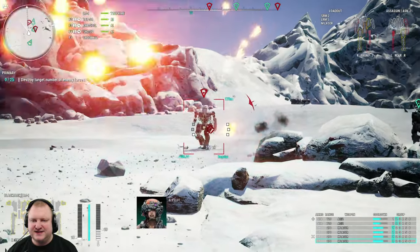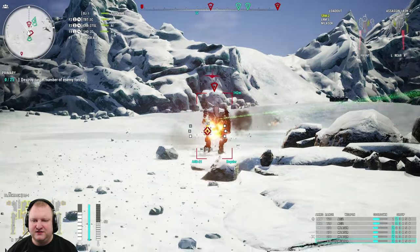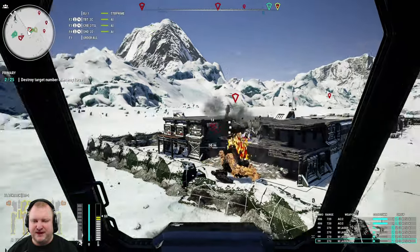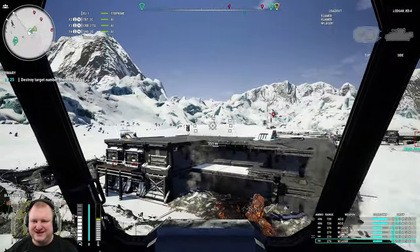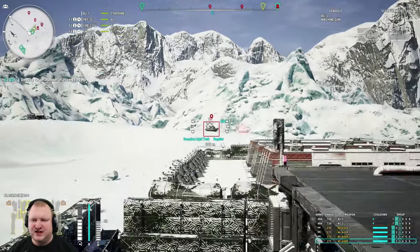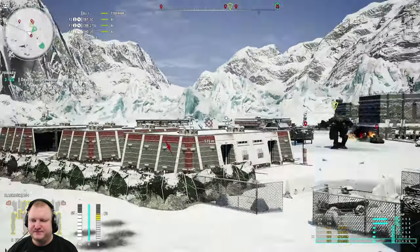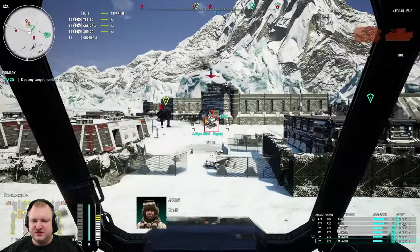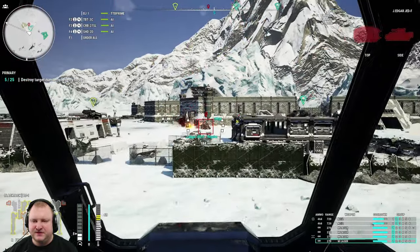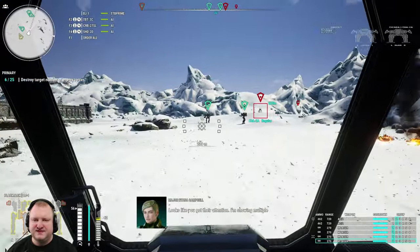Use the AC2s as pinpoint firepower — for example, I'm using concentrated fire here on this Assassin, taking away the legs. Of course, we have a mech behind us, but we can just turn around and shoot him in the face. The four medium lasers are nothing to joke at — that's basically a full Javelin loadout, and on top of that we have the AC2s to help deal with longer range targets. Heat is not so much of an issue, but as soon as you start shooting the medium lasers constantly you will start heating up quite a bit. Make sure you cool down between fights.